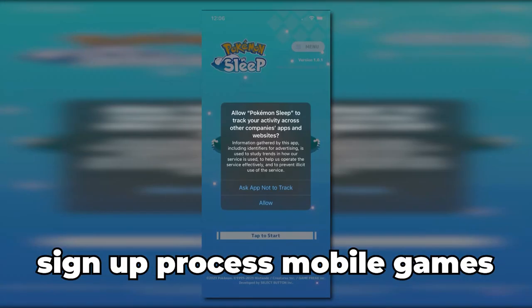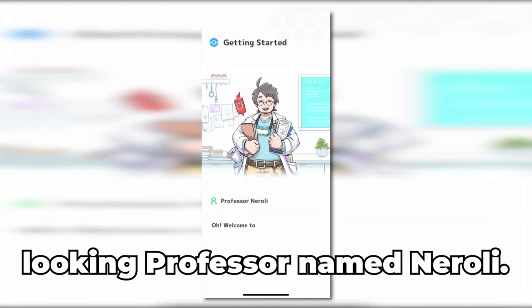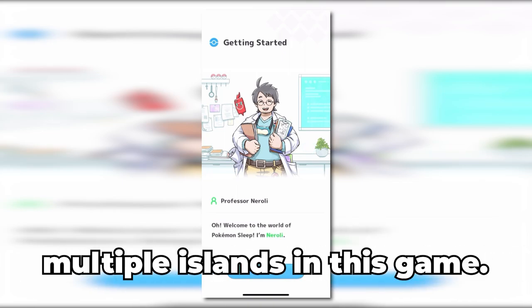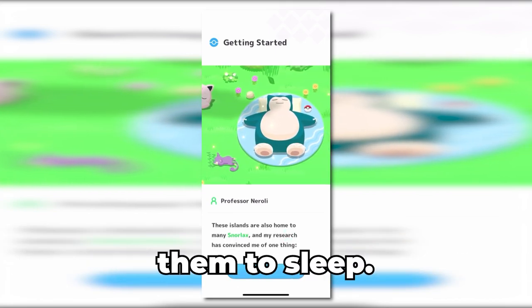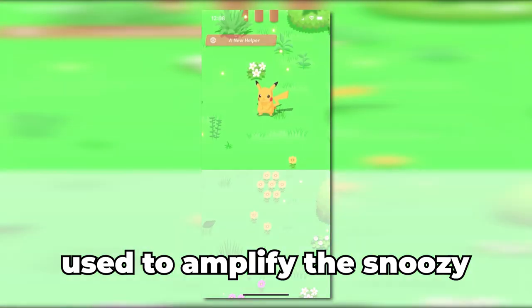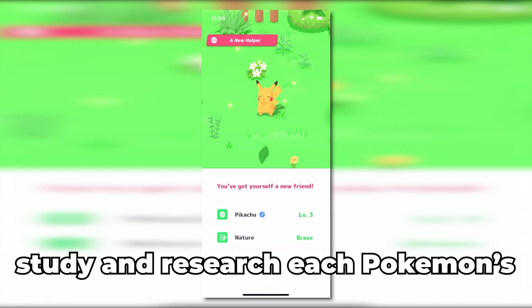After you do the regular sign-up process mobile games make you do, we are greeted by a chubby-looking professor named Neroli. He researches sleeping habits of various Pokemon scattered across multiple islands in this game. All of these islands are home to many Snorlaxes with powers to put Pokemon around them to sleep. With a device Neroli developed called the Sleep Synchronizer, used to amplify the snoozy power of Snorlaxes, our main goal is to help the professor study and research each Pokemon's sleeping habits by sleeping with them in real time.